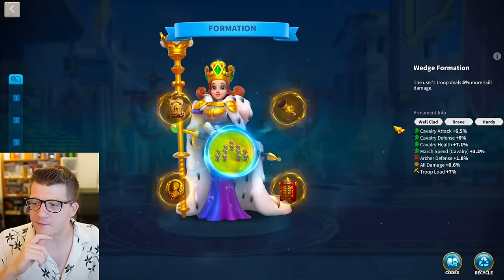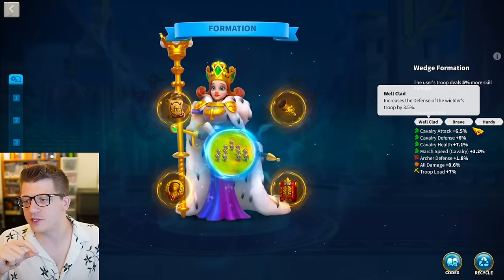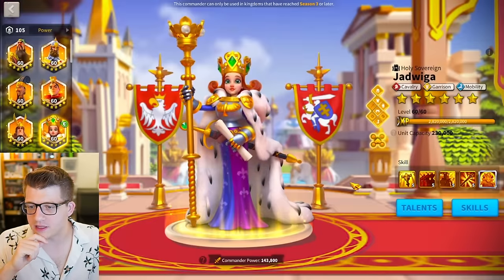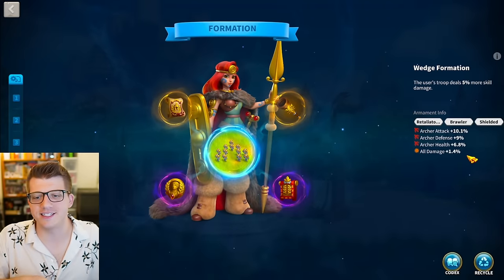Looking at Yadviga, we have 6.5% attack, 6% defense, 7.1% health, 3.2% march speed, and 0.6% all damage with three inscriptions giving extra defense and a lot of extra health on Hardy as well. Really good stuff. Looking at Boudica, we finally start to see some purple armaments for the first time.